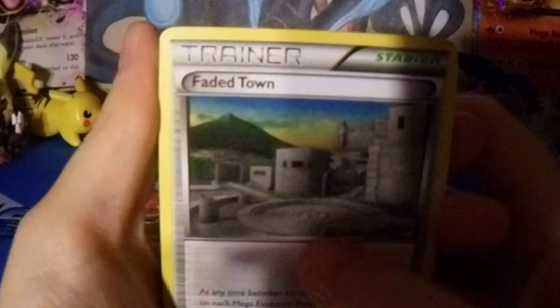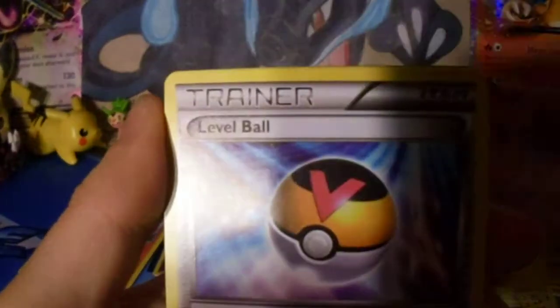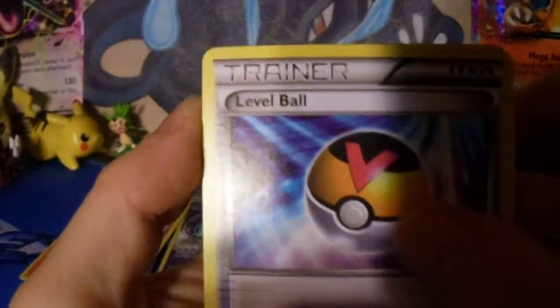So we got Faded Town, but it is blurry. Just wait until it's unblurry — this is on our tripod. Betatown. Curly up — oh, there it is, there we go. Level Ball. Not a bad trainer.